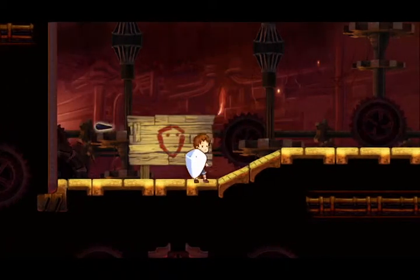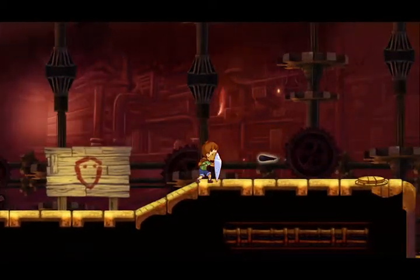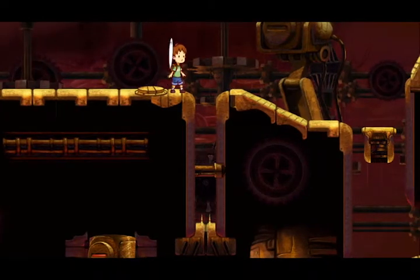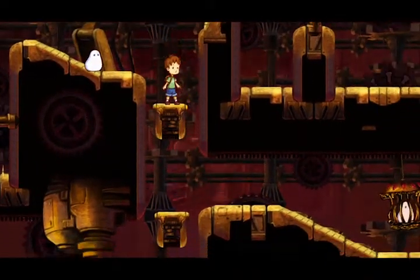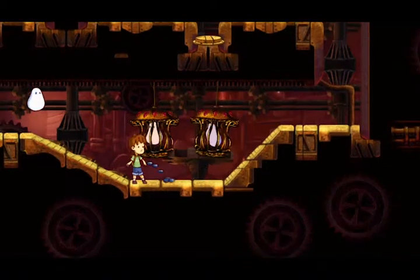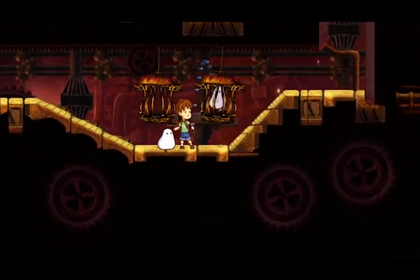The game is a 2D side-scrolling puzzle platformer. You throw jelly beans that the Blob eats and then transforms into a variety of objects — like a trampoline, a shield, a spaceship, or a medicine ball. Really all kinds of stuff that help him navigate through some puzzles.